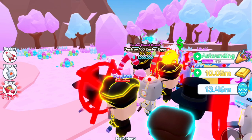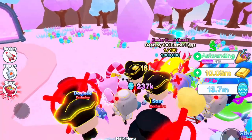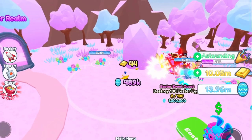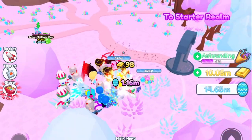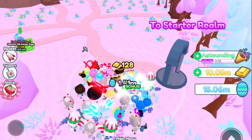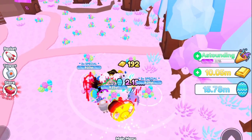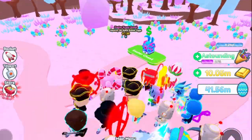For the second quest, you're required to destroy 100 Easter eggs. The best place to do it is right here in the Easter event — they're scattered all over the place and so close to each other. Just walk around for maybe three or four minutes and you're done. If you have strong pets, it's even easier to complete.